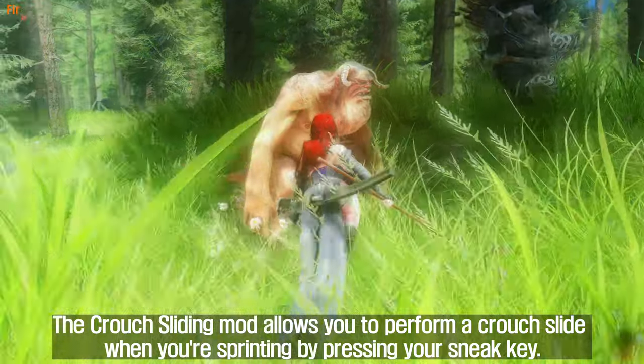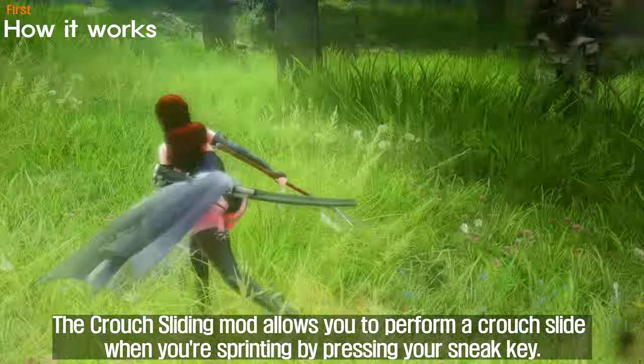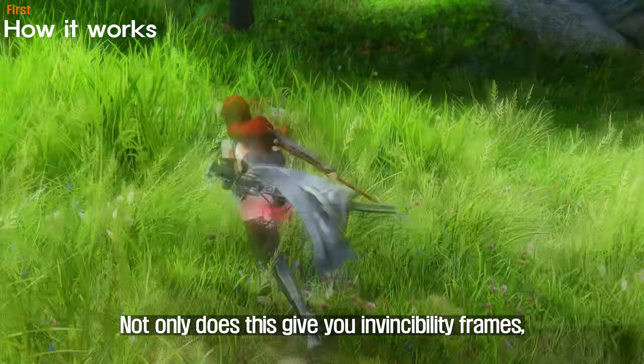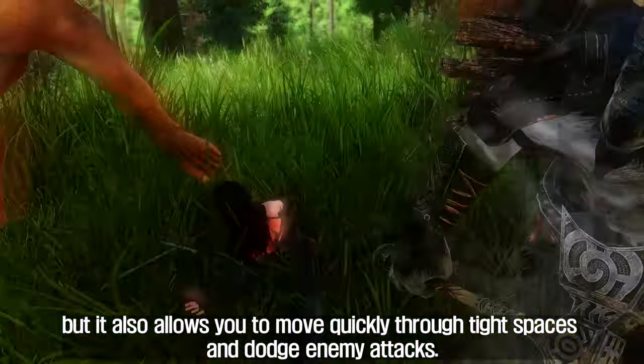Second, we're going to be discussing the Crouch Sliding mod, which adds a whole new level of mobility and excitement to your gameplay. The Crouch Sliding mod allows you to perform a crouch slide when you're sprinting by pressing your sneak key. Not only does this give you invincibility frames, but it also allows you to move quickly through tight spaces and dodge enemy attacks.